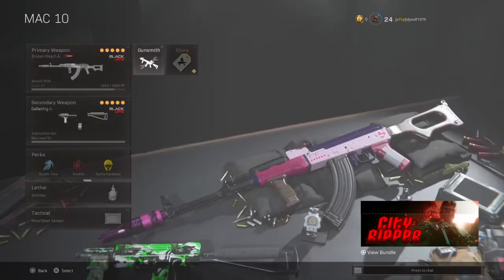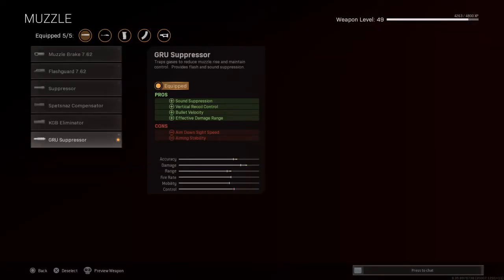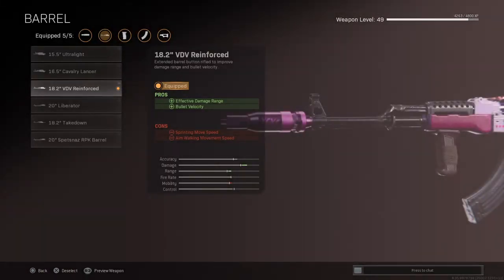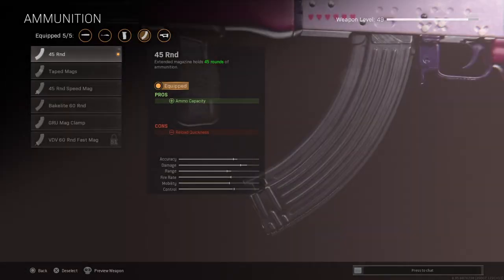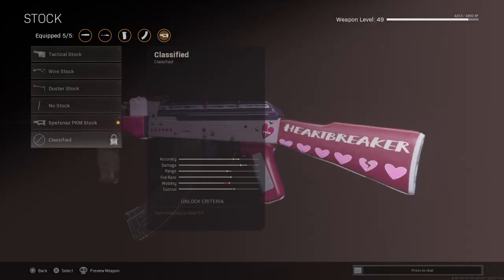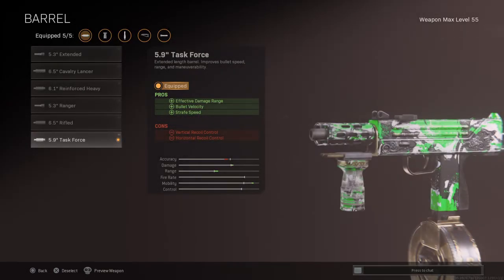Cold War AK — this thing got a buff to its recoil, it's easier to control. Has the GRU suppressor, 18.2 Reinforced Heavy barrel, that's nice grip, 45 round mag — not the speed mag — and the Spetsnaz PKM stock, though I would suggest a Raider but I don't have it yet. Mac 10 with the 5.9 Task Force barrel.